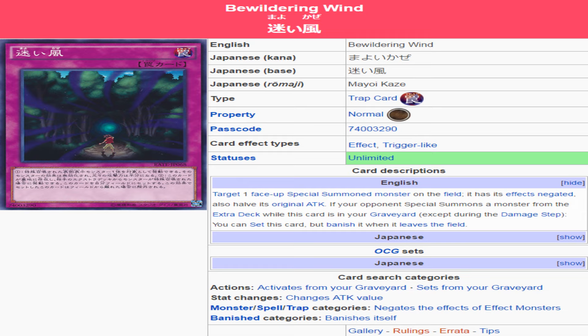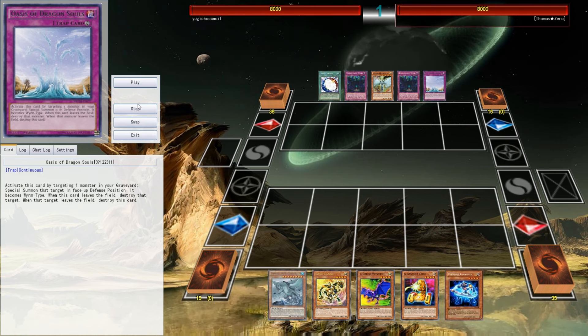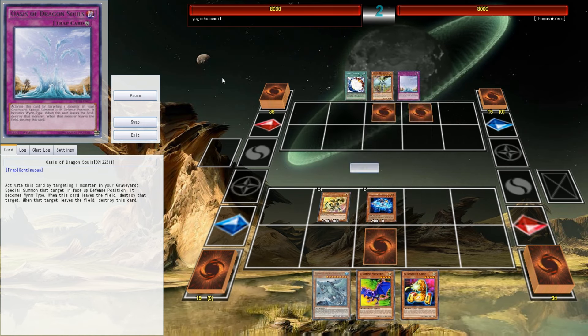So this card comes from Raging Tempest. This is Bewildering Wind — its TCG name is yet to be revealed, but you should be paying very close attention to this card. There has not been a card like this on Tech Tuesday that I have been this excited to talk about in the past while, because this thing is fantastic.